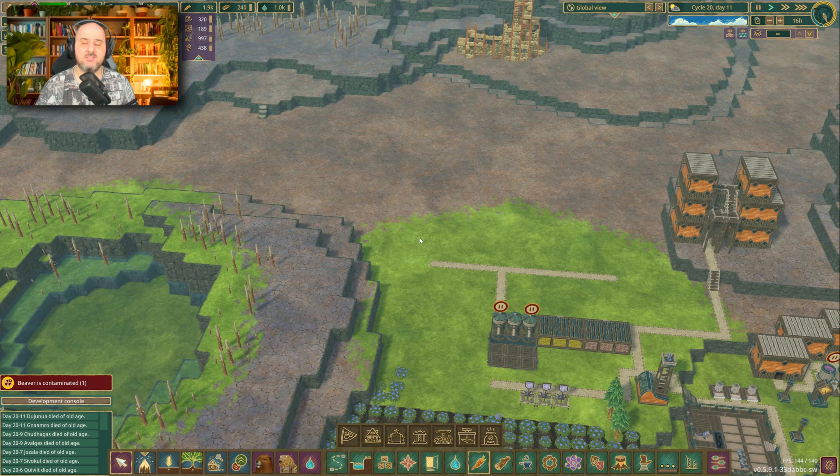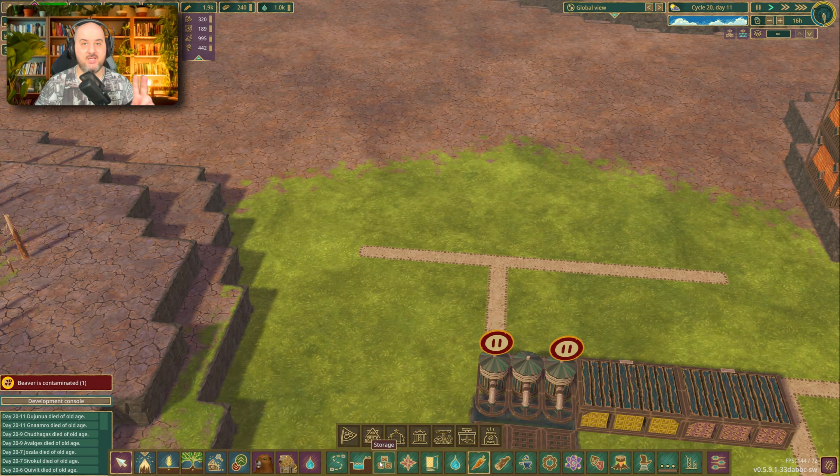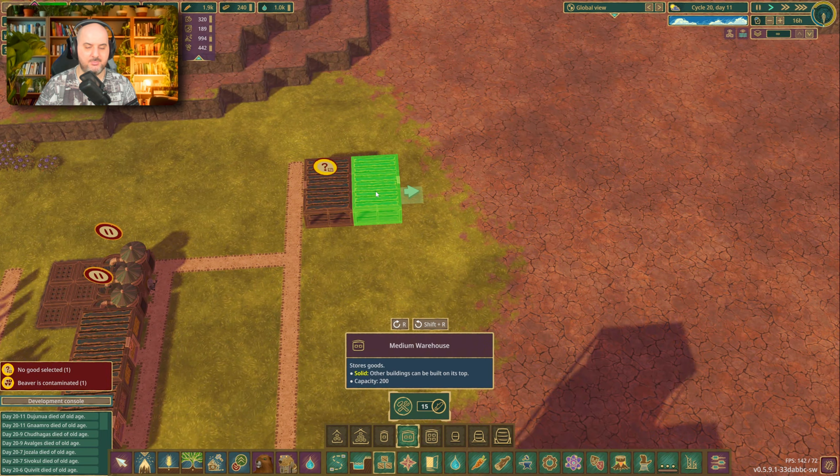The first thing we're going to do is start really simple and do something everybody needs. We're going to create an improved hydroponic garden. I have two designs for you. The first one is to get some medium warehouses like this on one side and do the opposite on the other.